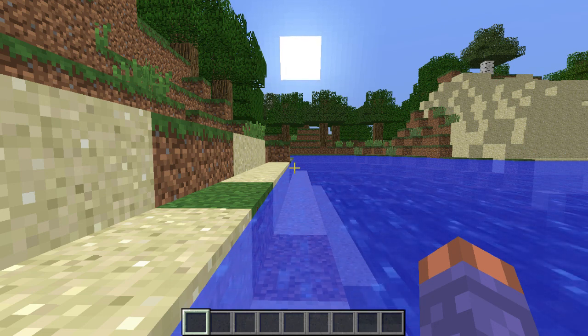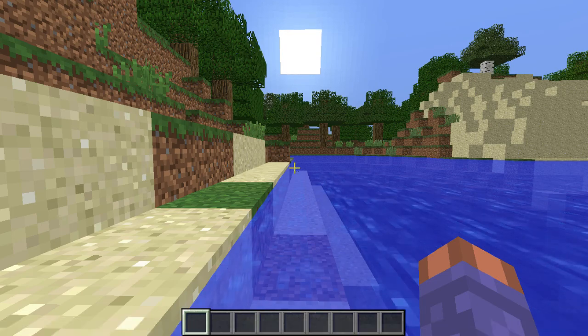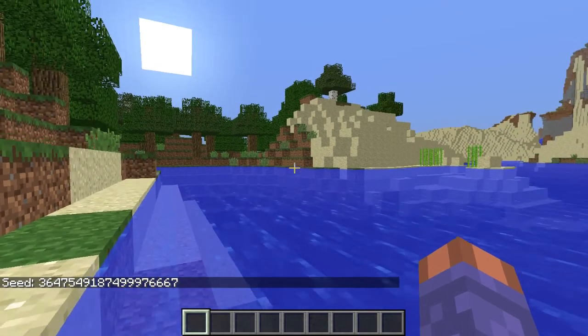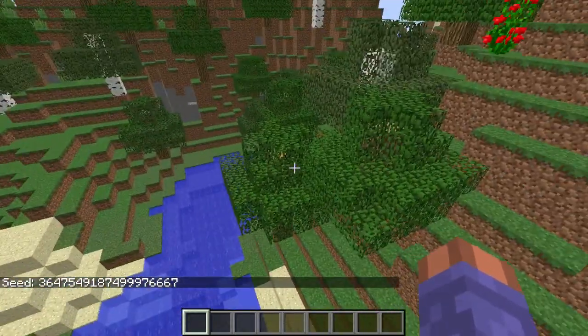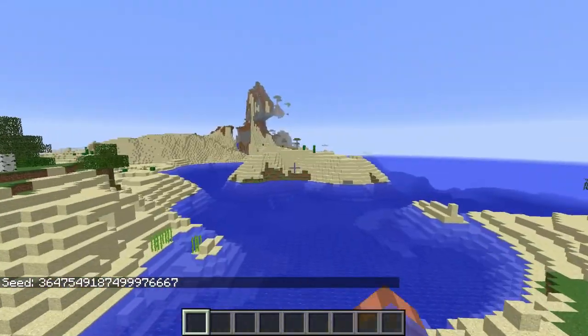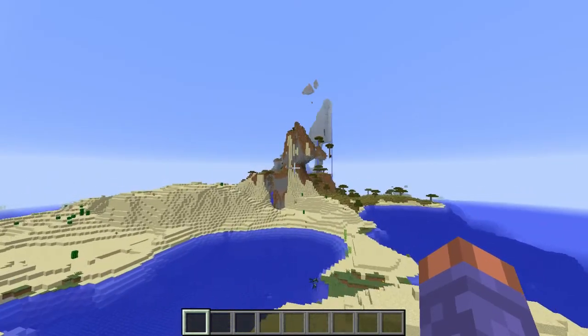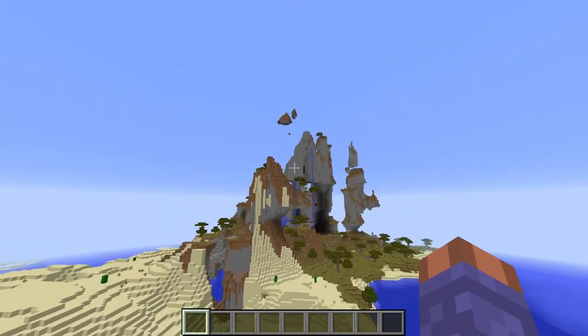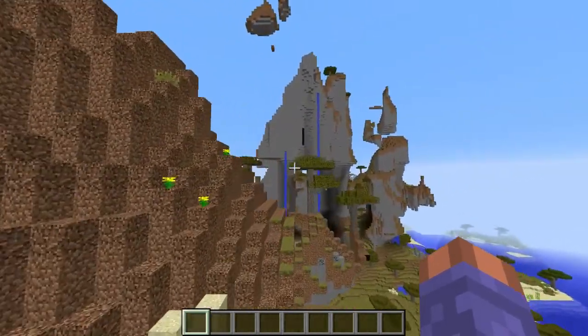Hello and welcome to another Minecraft seed video. This one is not Pocket Edition — this is a 1.9 PC seed. You're going to spawn in this general area, and if you go through the water over here you're going to come across a savannah plateau.